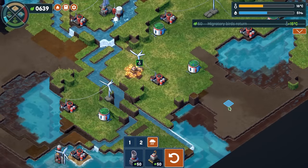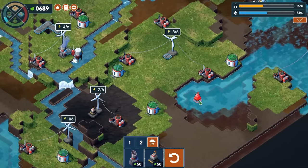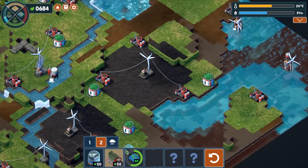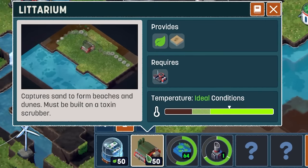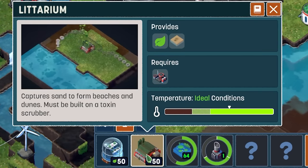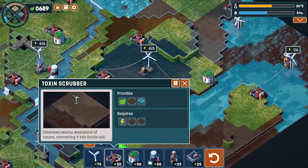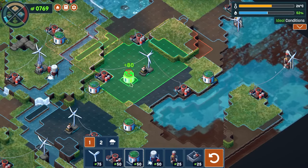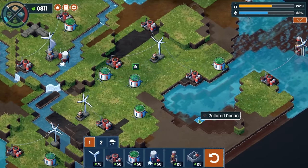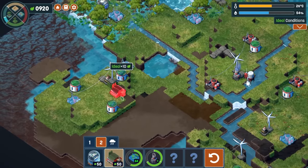Migratory birds return — that's sweet. Temperature is increasing. Let's do a third one because the game says you need three. Crabs populate beaches — and we're unlocking something new. What is this? A letarium — form beaches and dunes, supposed to be built on a toxic scrubber. So let's replant green stuff here. The green's coming back — all that green coming back. So we need sand beaches now.